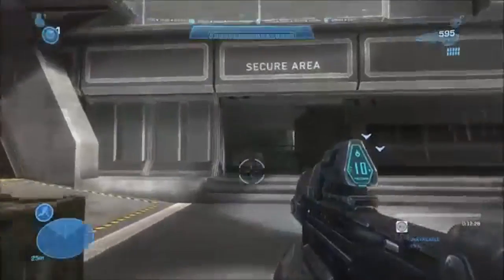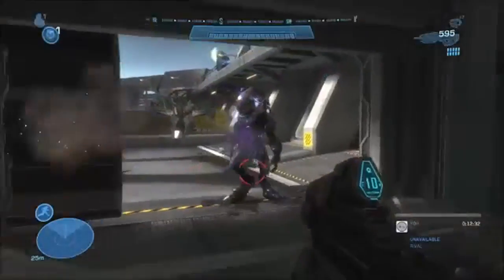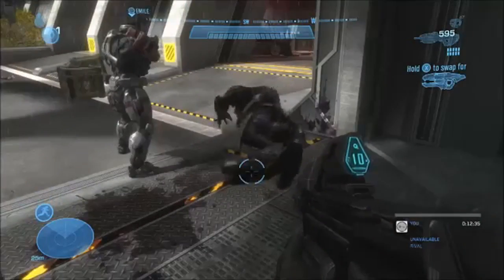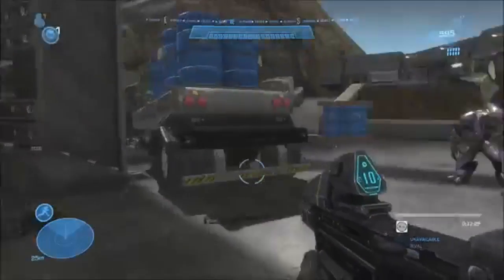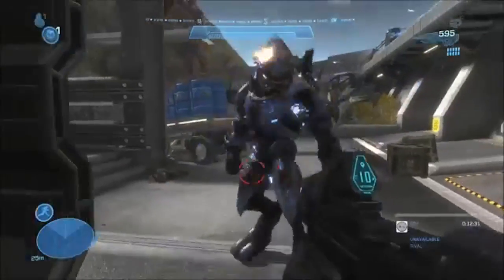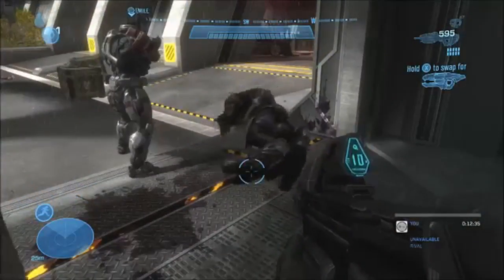The next clip is called 'Emil Says No to New Friends.' You can see in the clip that this Elite is just kind of following you, not using the plasma repeater for some reason — and then Emil just comes over and punches him right in the face. No Elites allowed! The AI got wonky in that situation where the Elite just wasn't using his rifle, and again, just weird things that pop up in game development.